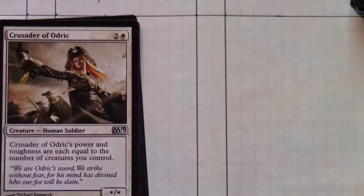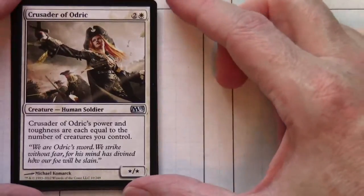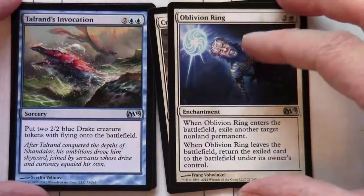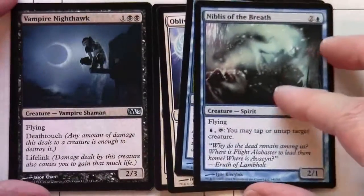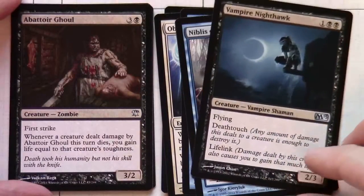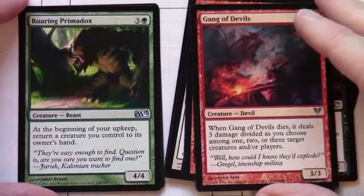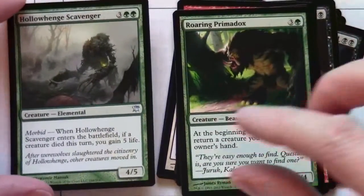Now we move on to a small batch of uncommons. If these are the same as previous versions of this toolkit, I think it's two of each colour. Crusader of Odric, Oblivion Ring, Tamiyo's Invocation, Niblis of the Breath, Vampire Nighthawk in the toolkit from M13, Abattoir Ghoul, Falkenrath Exterminator, Gang of Devils, Roaring Primadox, and Hollow Henge Scavenger.